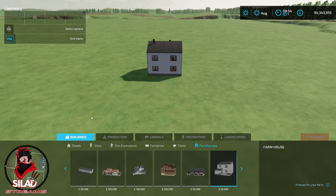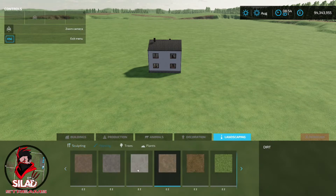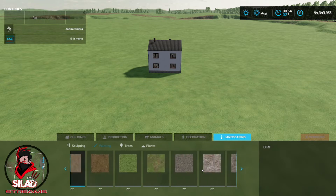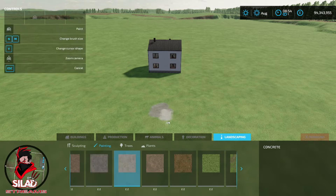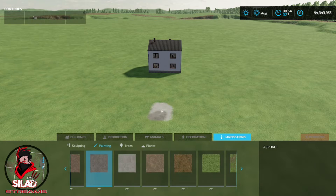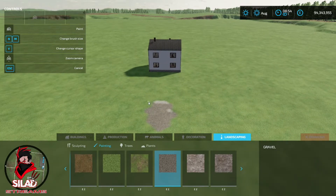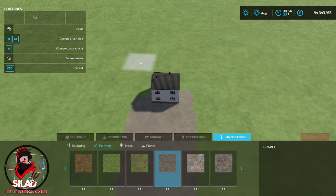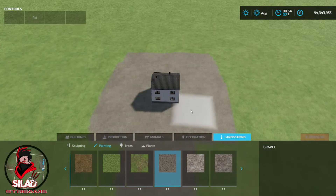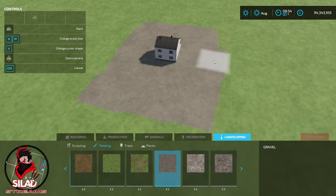Next thing we're going to do is plan our radius of the house. We're going to go on to landscaping and go to painting. I'm going to start off using this — that's too white, this looks a little bit better. The other option is we can use gravel. Let's use gravel — looks pretty good actually. So for now just go around the house, make it look nice. I'd say about two squares out.